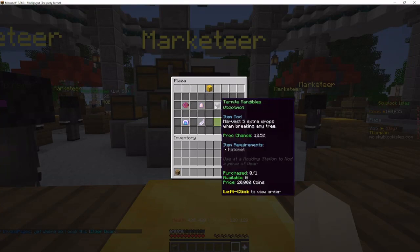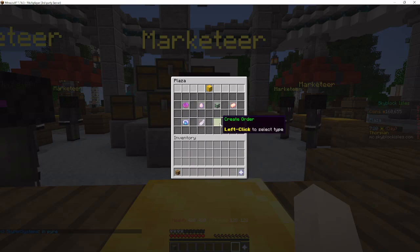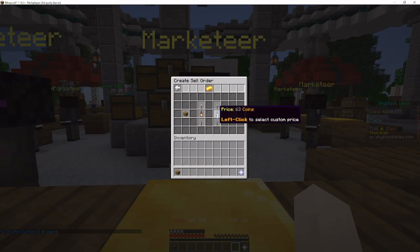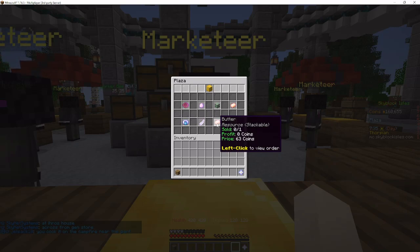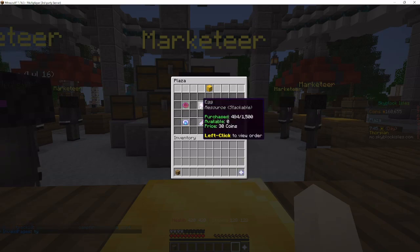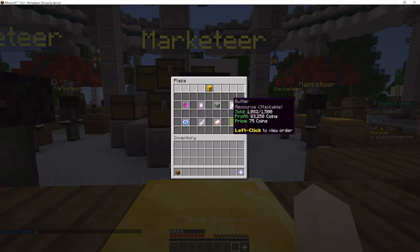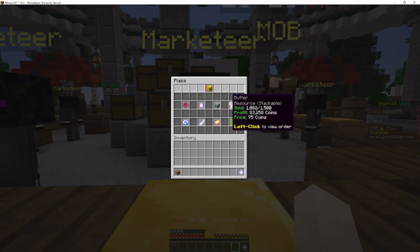However, it is very possible to get more money selling butter on the market than to the shop. So it's good to have some orders in here or at least check the discord to see if anyone is currently buying butter. Nothing is selling — sad. So we're gonna go ahead and see if anyone is buying butter. We'll put one quantity and decrease the price to 63 coins just to see if this deal goes through. Okay, so it looks like no one's currently buying butter.